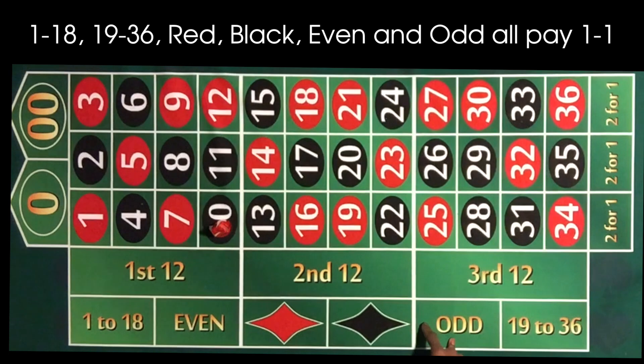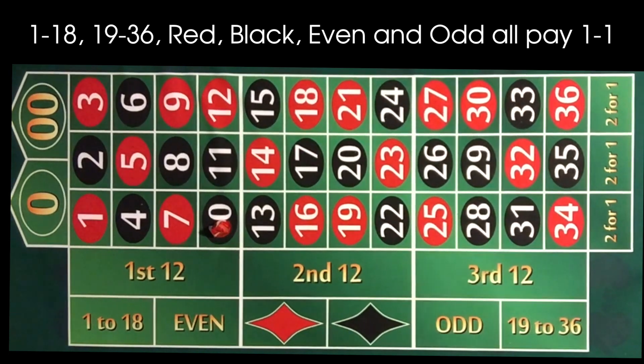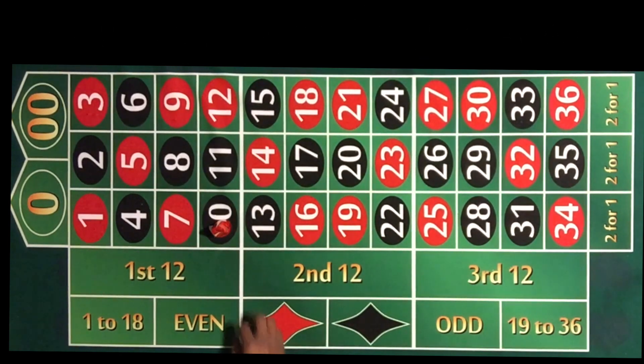Next we've got even and odd — you shouldn't really be playing this game if you don't know the difference between those two. And then we've got red and black — unless you're colorblind, those really shouldn't be a problem either. Those all pay one to one. You bet five dollars on red, a red number hits, you get five dollars back.